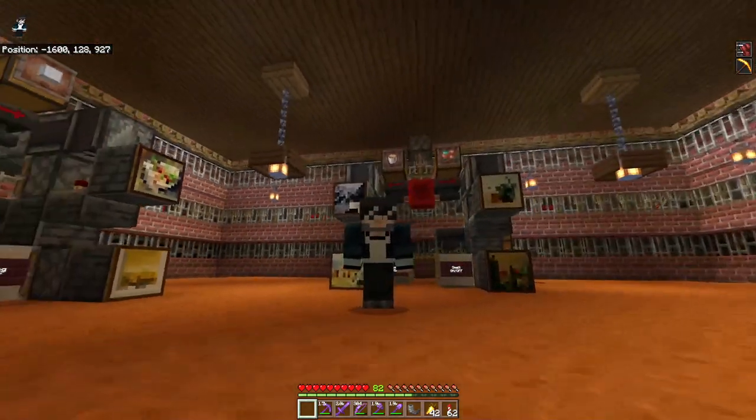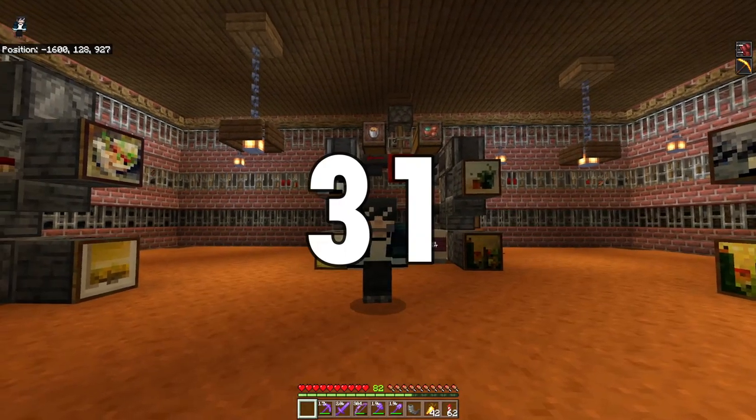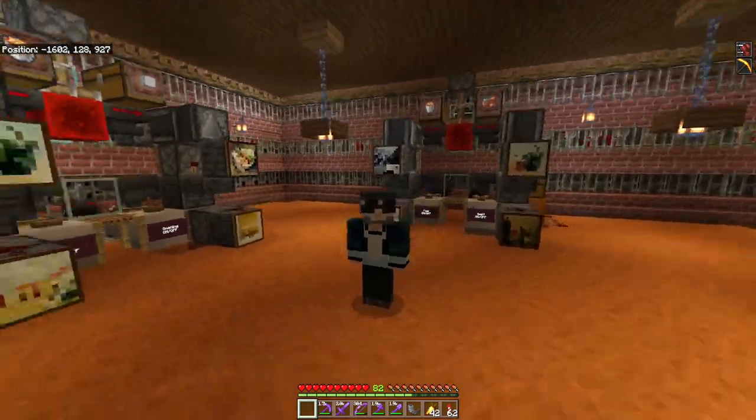It also has a shulker unloading system, and when it's not in use, every single hopper is shut off by the flip of one switch. We're also going to take a quick look at all 31 plus farms that I've built, and somewhere along this video we're going to go ahead and prank someone. We have a whole bunch of excitement ahead, so let's go!